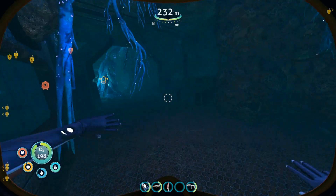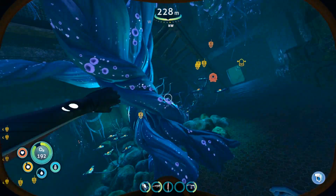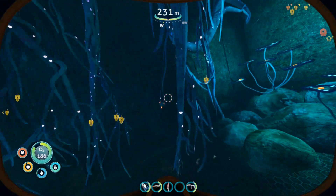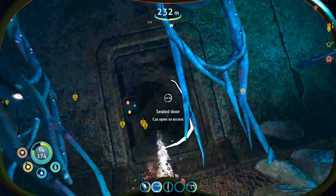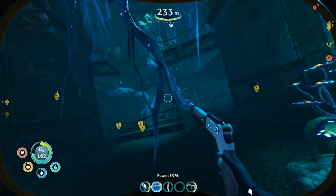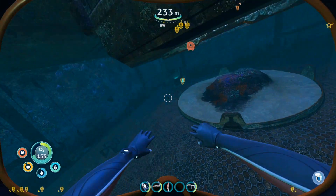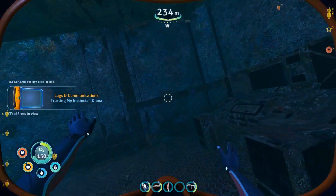Go back out and back down the hallway. By the big roots near the staircase, turn west and you'll see a sealed door — cut through it with your laser cutter. Once inside, look off to the right: there's the alien containment unit, and behind it is the next PDA log. This is number four: Trusting My Instincts by Diana.